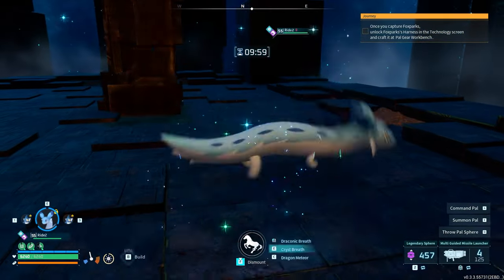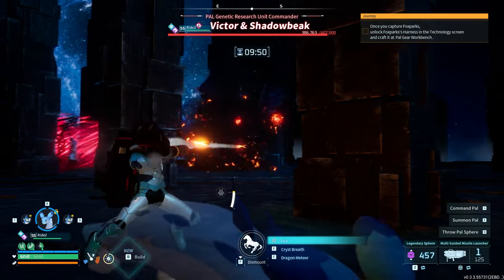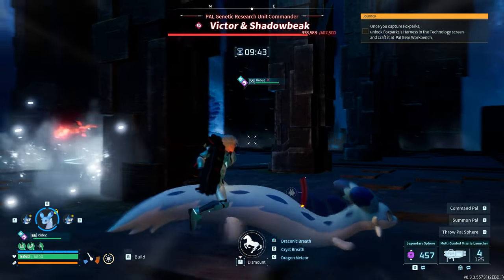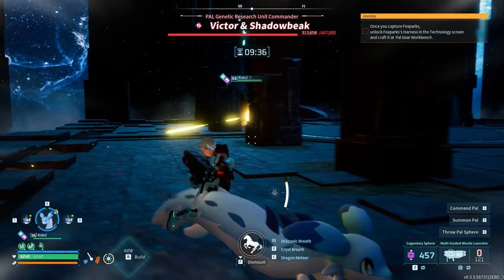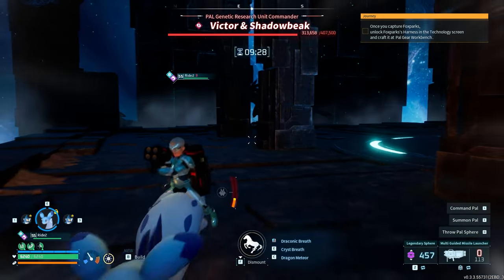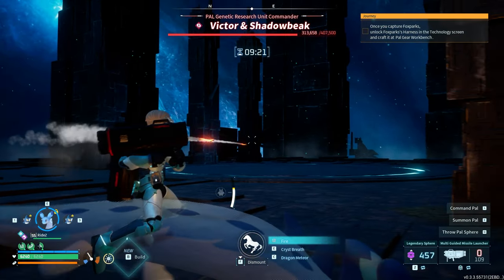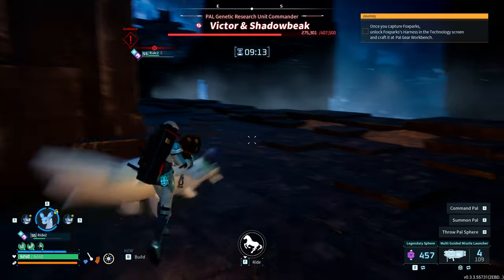Hard mode battle, here we go. As long as the Chillet doesn't screw me over, we should be pretty much good here. Yeah, we're good - little dodge action. We're chilling, we're running. Can those things hit me through pillars? I hope not. I'm too fast for you. I'm loving this Chillet right now - I need to stop running, I'm gonna run out of stamina. Is that hitting? Oh, Chillet, please don't.